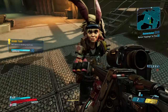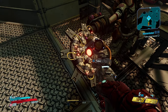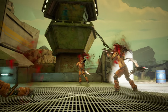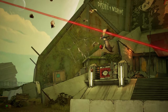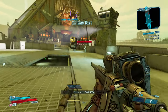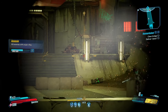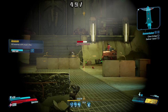We got everything for Tina — I guess she's going to make a pizza. By the way, we got a Jacobs sniper! That is Mordecai — I think he's the sniper guy from Borderlands 1. Let's snipe. That's why I like Jacobs — so on point when it comes to sniping.